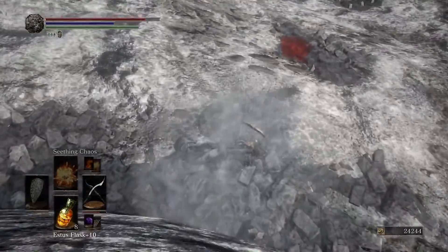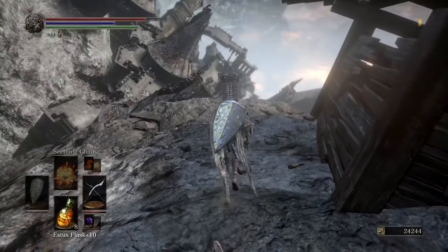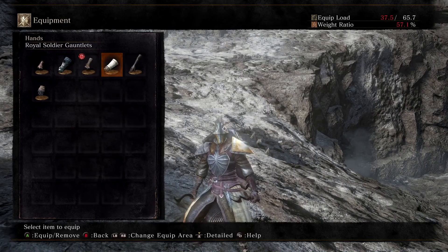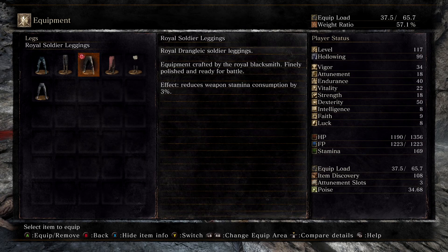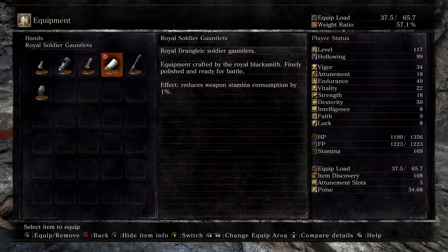Let's go down here. Oh — I actually really like this armor set, it's one of my favorites from Dark Souls 2. This looks nice. What does it do? It reduces weapon stamina consumption. Is this better than having clustered endurance? Might be, because I spam a lot. Let's wear these for a while.